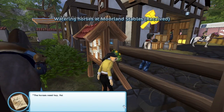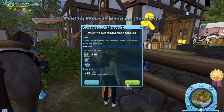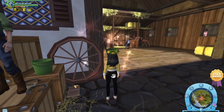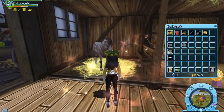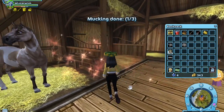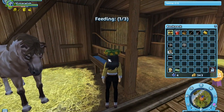Every day, if you do your chores at one stable, you get 90 Jorvik shillings. If you're a non-star rider like me, you can only access Fort Pinter and Moorland, which means you only have 2 stables to do your chores at — over 100 Jorvik shillings. But if you're a star rider, you can access the whole world of Jorvik, meaning there are many more stables and much more chores you can do.